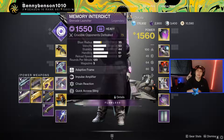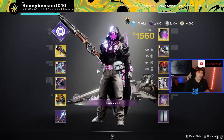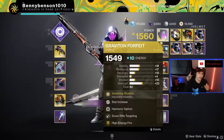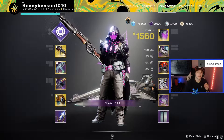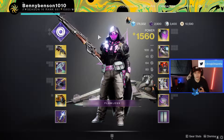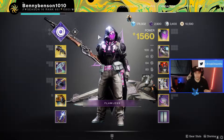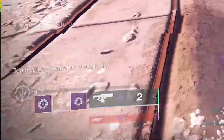For heavy weapon it doesn't really matter — you can pair it with a GL, Rocket Launcher, anything you want. Now onto the armor: we're going to be looking at the Graviton Forfeit for an Exotic. With the way Void 3.0 was changed, getting more smokes is a really big deal. Also, with the ability to smoke yourself and go invis as well as dodge invis, you can be invisible for a large portion of the game. Anytime you're invisible, your melee is regenerating.